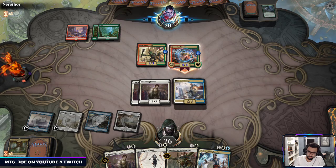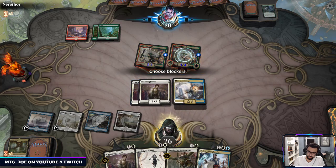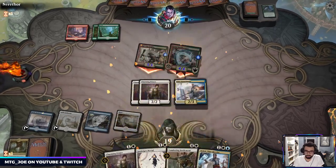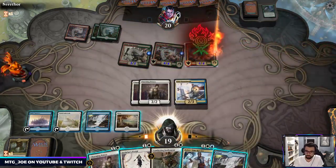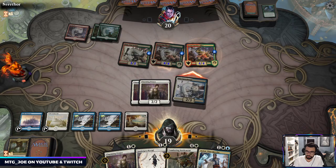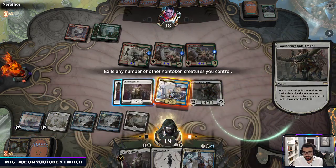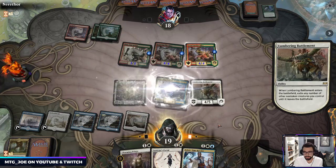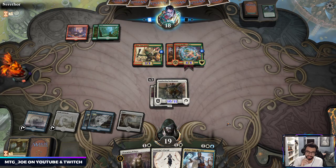Gruul usually plays Once Upon a Time as well — it really helps smooth out their draws. I'm going to take the damage here; if we don't draw land I get the Faerie bounce. I also want to keep the Portal ideally for Battlement. Okay so we draw the land. Let's do some shenanigans — let's do what I came to do.